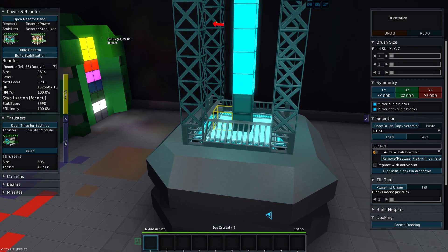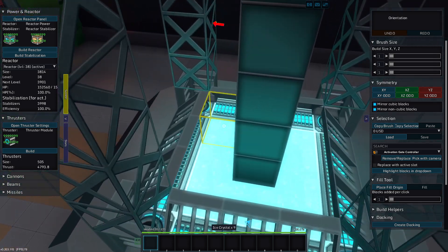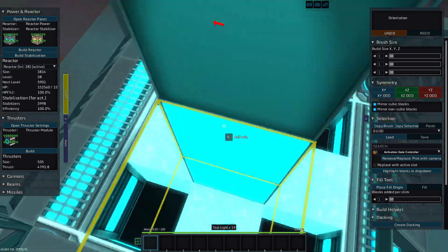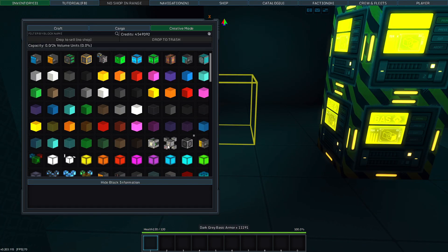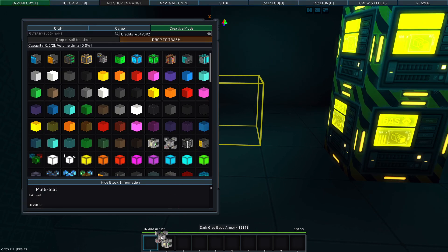Greetings and salutations, my name is JW608, and today I am playing StarMade. I got a suggestion from Tshara — he saved the day. He can fix my beams. He said, why don't you put it on a docked entity? He didn't call me a dummy. I called me a dummy.